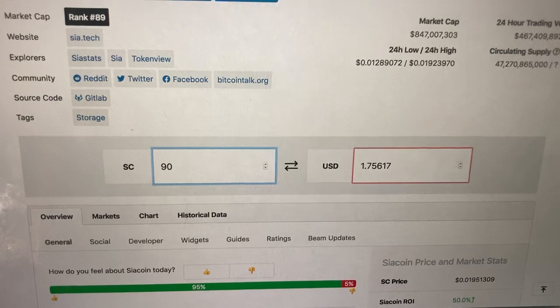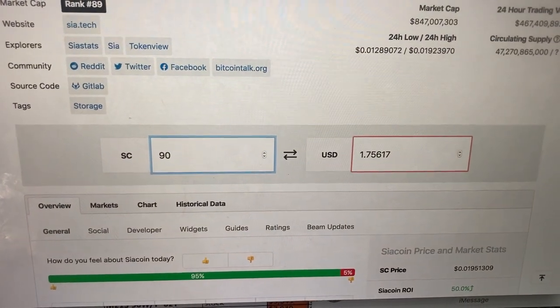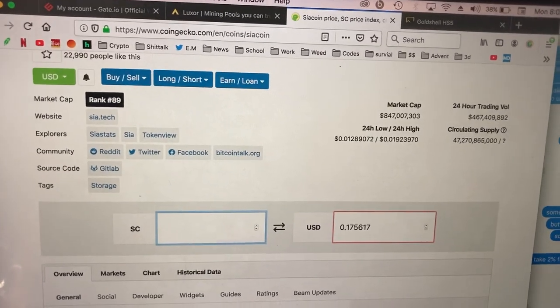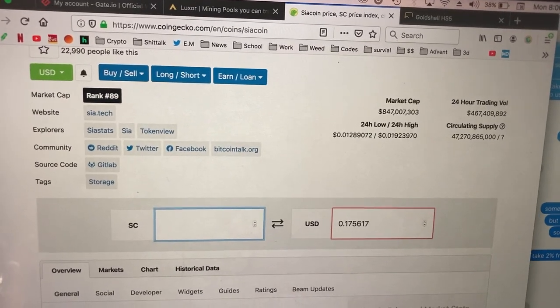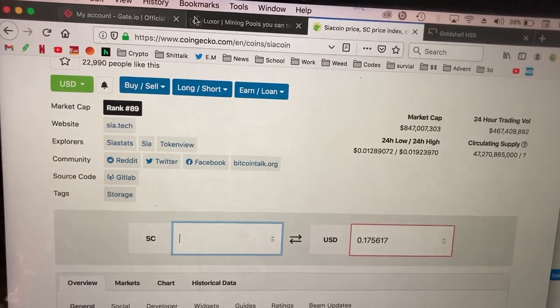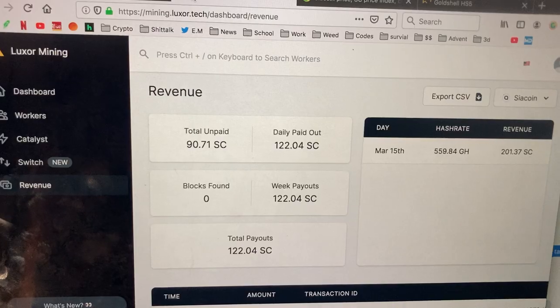With the 90 already, it's $1.75. It's not looking bad — I'm making a couple dollars already. I haven't done anything but check the numbers. Making money just checking numbers. It's living the dream, man.